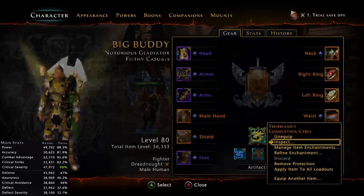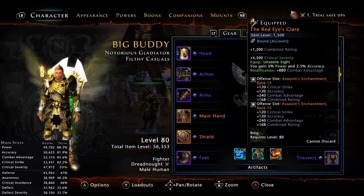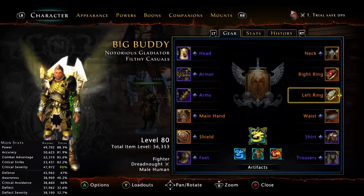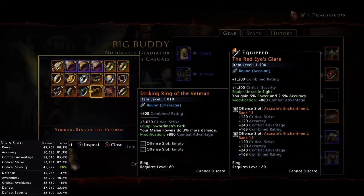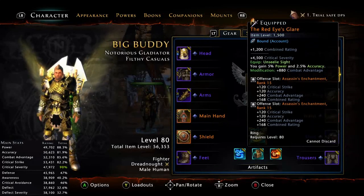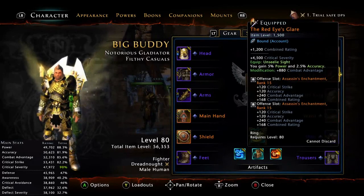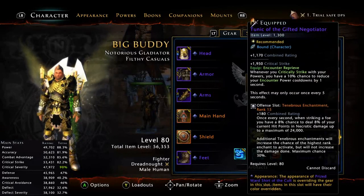For the waist I use Tactical for awareness and 880 combat advantage. For the rings, they can be time-consuming to farm in the Vault of Stars, so you can use any ring you want. I previously used the Striking Ring of the Veteran for 3% melee — the new rings are just higher item level with similar bonuses. The 4.5% power and 2.5% accuracy rings aren't game-breaking; just use whatever you have. Assassins in both offensive slots. For the shirt I use the Tunic of the Gifted Negotiator — tier 3 shirt, but you can also farm the plus four from the new Arik events.